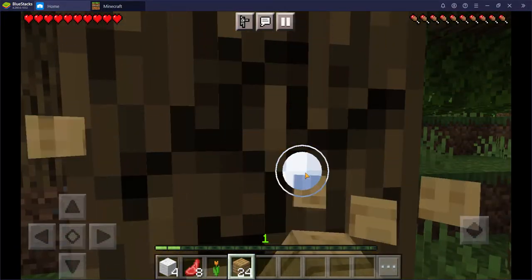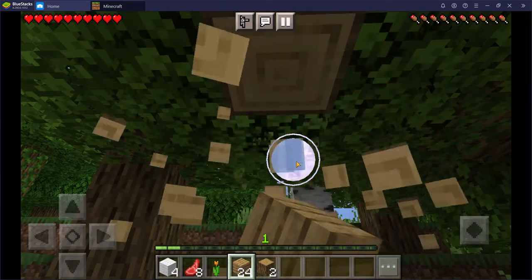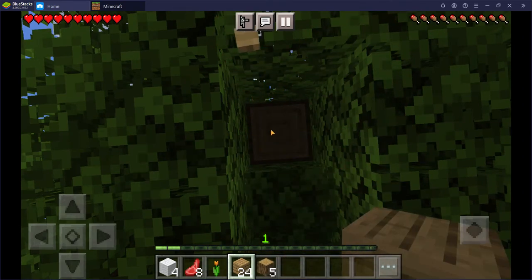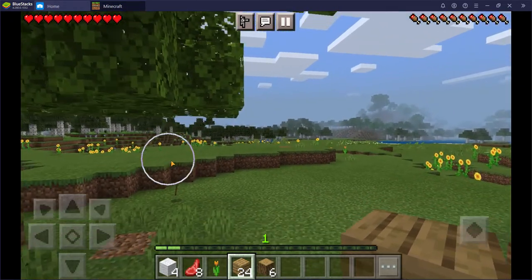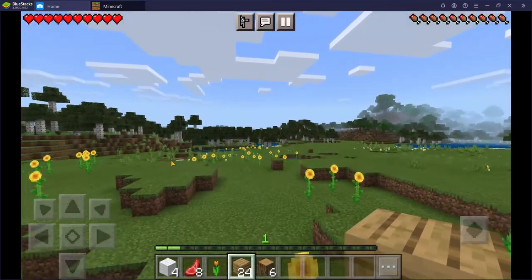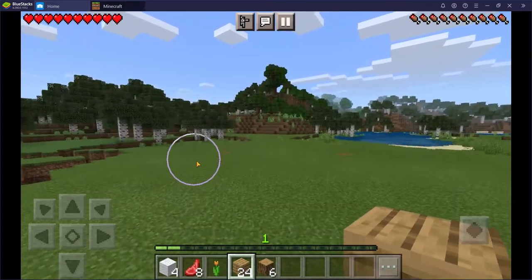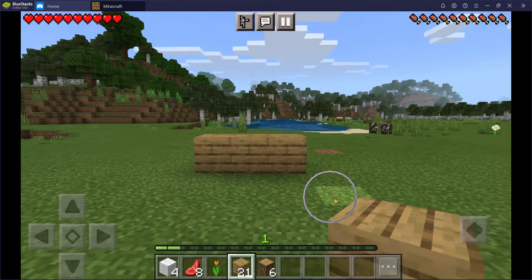Let's get some resources and chop down some more trees. This is going to be a really good series. Let's go back to the spot. Now let's make a tiny house.